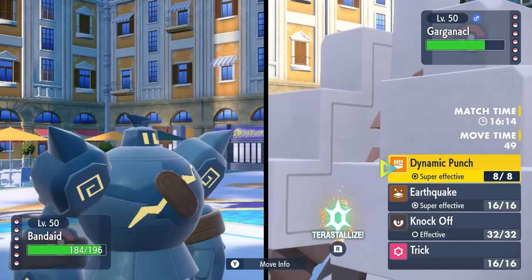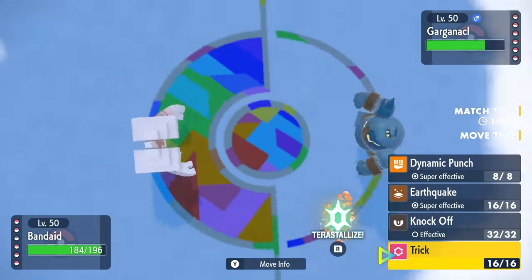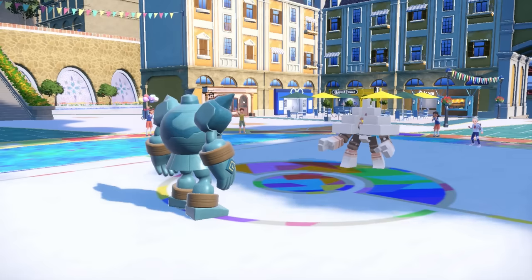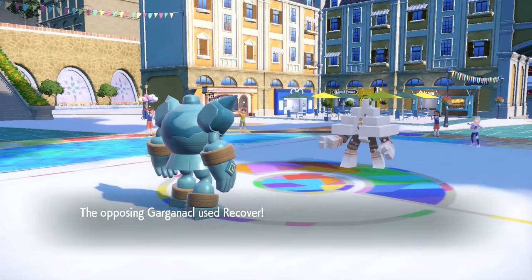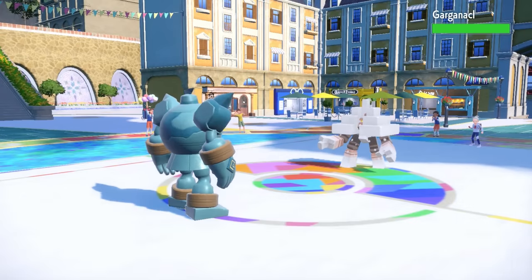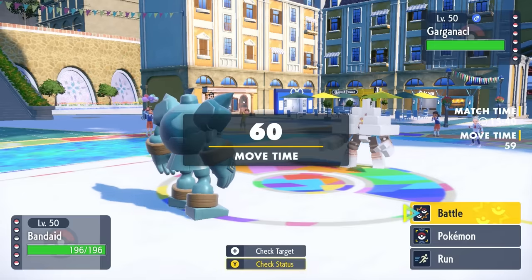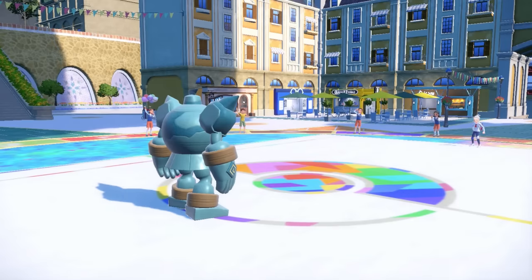I'm Choice Banded, which lets me do a ton of damage with Dynamic Punches and Earthquakes. But I figure if I can land a Trick and give Garganacl a Choice Band, it's going to have a bad time. They actually stay in, which is amazing, and I go ahead and steal its Leftovers. Leftovers taste much better when they come from a Garganacl — extra salty. It ends up going for Recover, and ordinarily I'd hate that, but now it's stuck in Recover and cannot change its moves. I decide to go for the Dynamic Punch — I probably should have just gone for Earthquake, but it's too fun to confuse stuff.